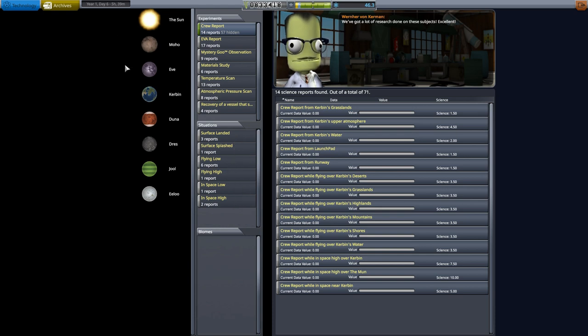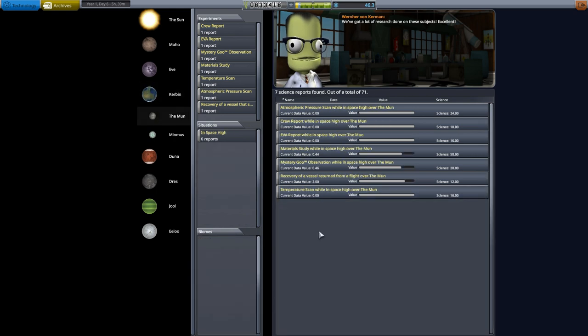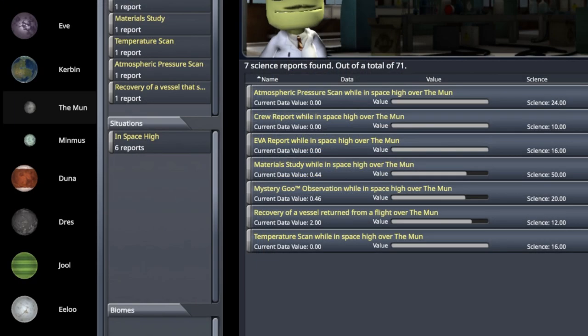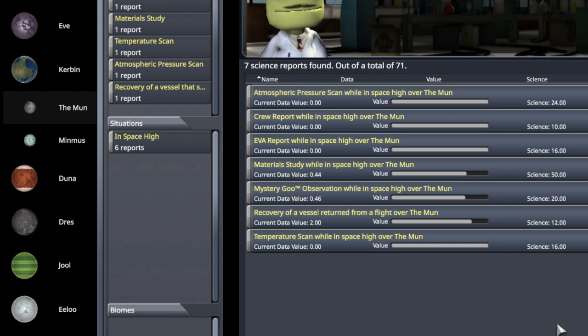Over here it's organized by body. We've only been around Kerbin and the moon - you might not see the moon directly because it's a satellite of Kerbin. Here's the science I've collected around the moon to date - and notice all of it is high space. There is no near space science around the moon yet. The boundary is about 60 kilometers: if you get below 60 kilometers altitude above the moon, you enter near space, which is a whole new situation for collecting science.